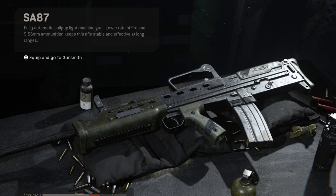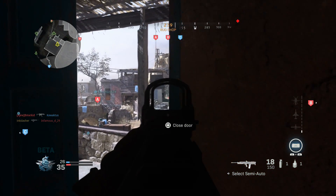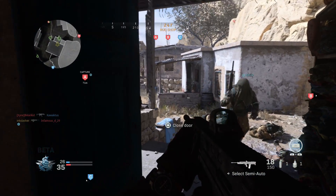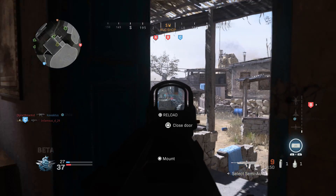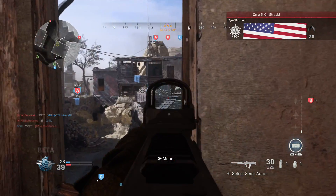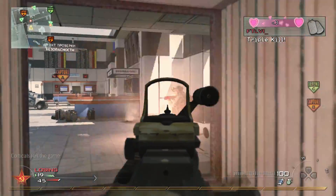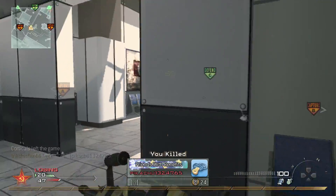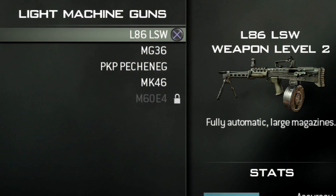The next LMG is called the SA-87, which is basically a worse version of the M91 — very similar stat-wise except for the fire rate and magazine size. The fire rate is only 613 RPM, yet it does the same damage and has more recoil than the M91. We have actually seen this weapon back in Modern Warfare 2 as the L86 LSW, where it had a fire rate of 800 RPM — much better in that game. This gun was also in Modern Warfare 3.